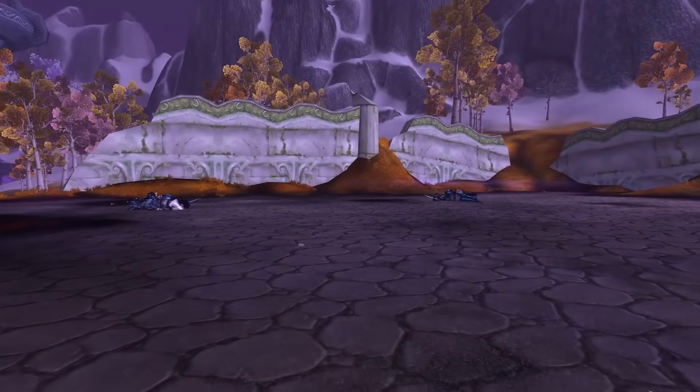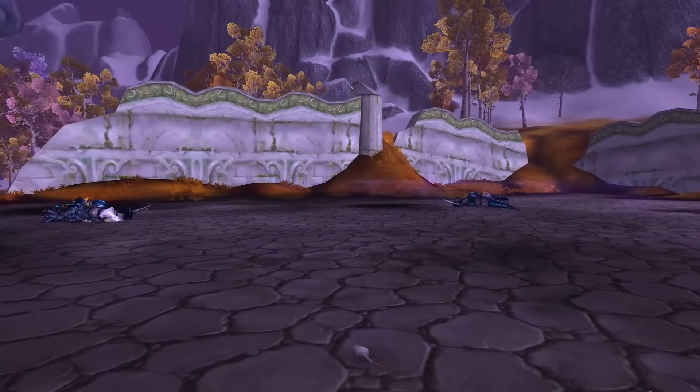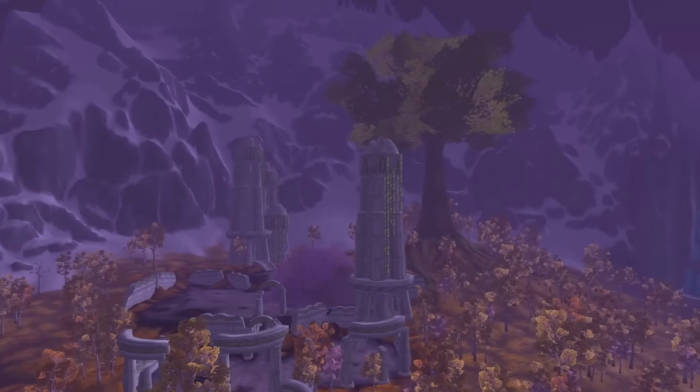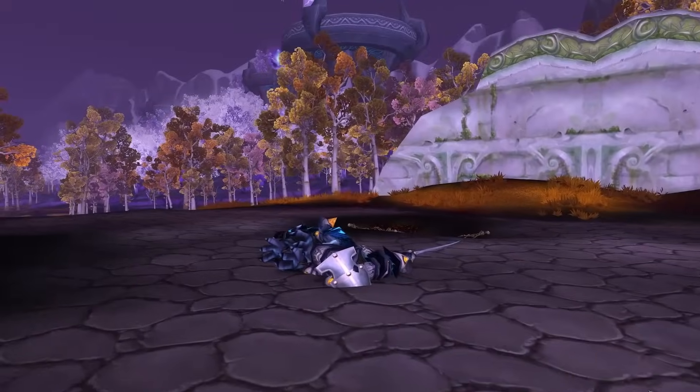The Kirin Tor, once guardians of these mystical ruins, departed after the Jailer's defeat. Now the landscape bears witness to the silent decay of once-majestic towers, draped in vines and smoldering craters — lingering scars left by the Blue Dragonkin, a poignant reminder of the fleeting nature of arcane splendor.